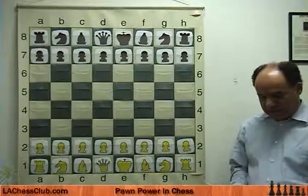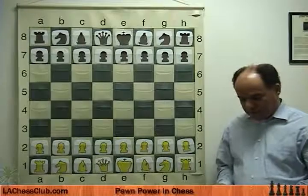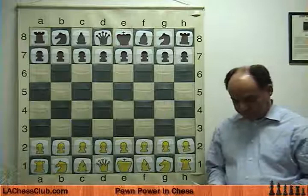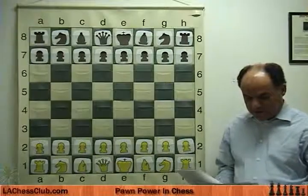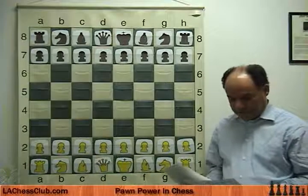I've selected four games, and we're going to go through as many as we can tonight in this two-hour session. The examples are: Anand versus Kasparov, Judith Polgar, Danieff against Petrosian, and Edward Gufield against Kavalik.